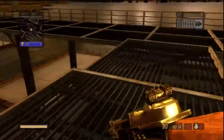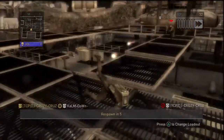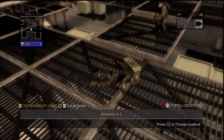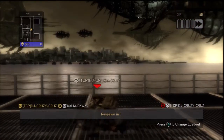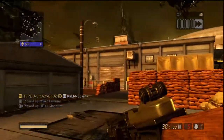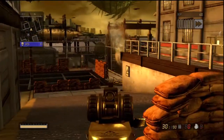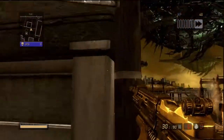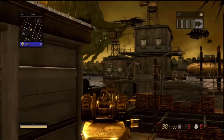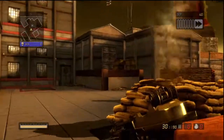Look at how slow and clunky the grenade throw is. In Resistance Fall of Man it felt much better. When I spawn here I'll throw another grenade — see how slow and clunky it is, it only goes so far. In Resistance Fall of Man I could chuck it way over there and get someone. That's what made it awesome.